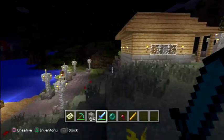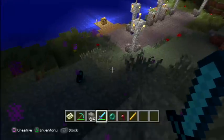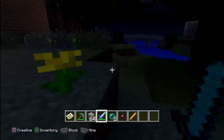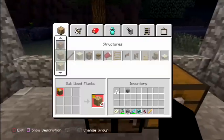Endermen teleport — they sometimes just teleport away and disappear for good, which I thought this one had done. But he's still there, and I've been lucky: he actually did drop an ender pearl.